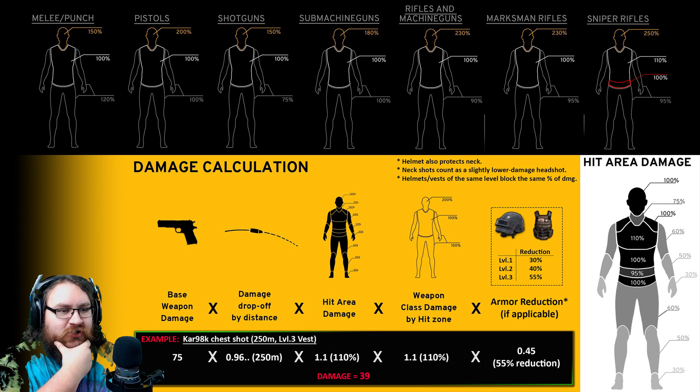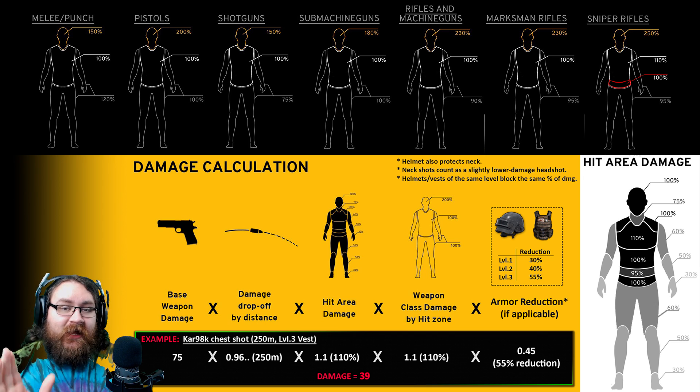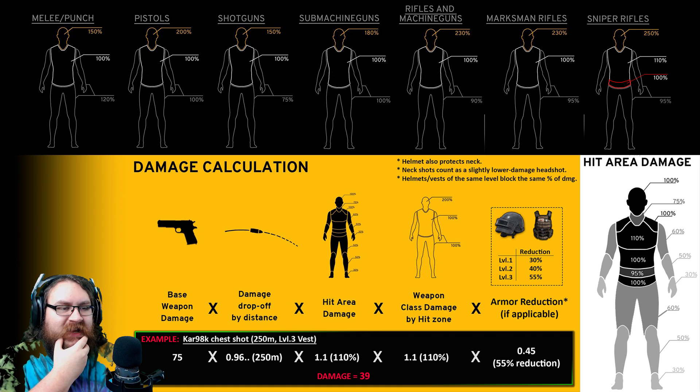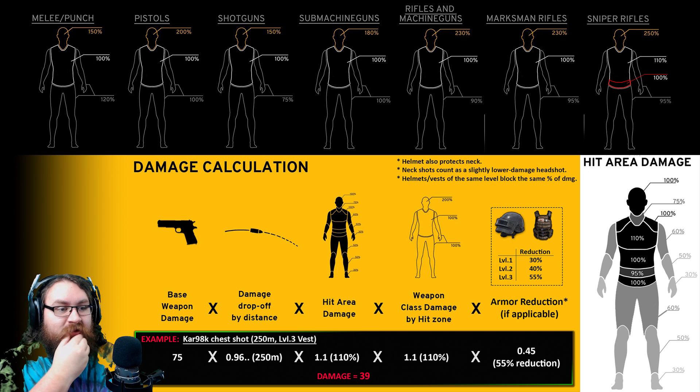The stomach, the lower waist, the shoulders, and the head — I know that's strange with the head, but I'll get to that in a minute — they all have the standard 100% damage. For some reason I can't fathom after a lot of research, the upper waist has a slightly reduced damage. The patch notes said it was 90% normal damage, but that's actually wrong — it's actually 95%. Last but not least, the neck. The neck is a weird one: it always takes 75% of normal damage, but I'll get to why in the next stage of the calculation.